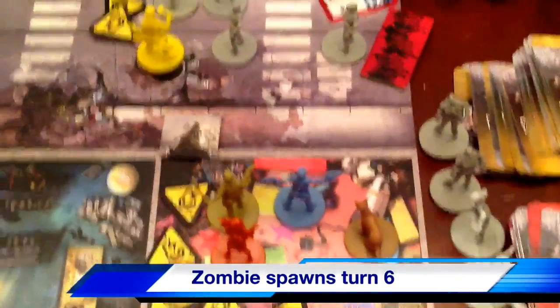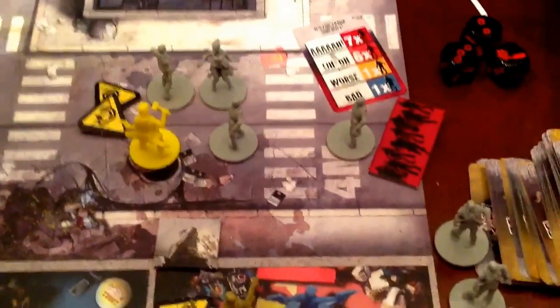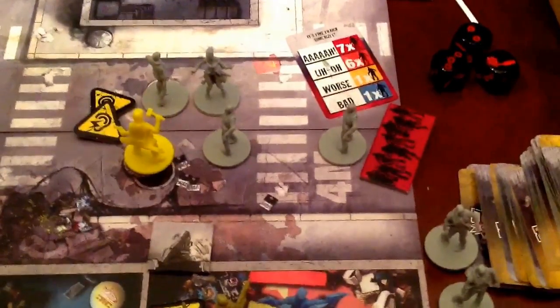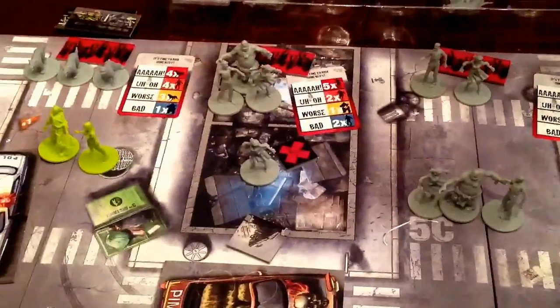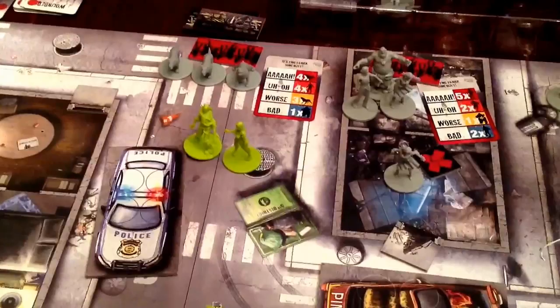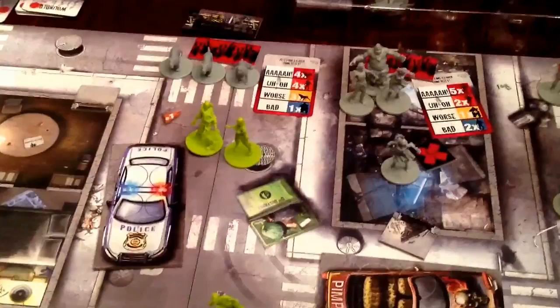Now for zombie spawns of turn six. We're in the yellow zone now that two players have reached their yellow experience and threat level. At one spot we only generated one meager walker — not too bad. At another zone we spawned two walkers, not terrible. Up here we spawned another fatty. And then right here is probably the worst so far: three zombie dogs have come out in that zone. That's going to end all of turn six, so this is where we'll end it for today.